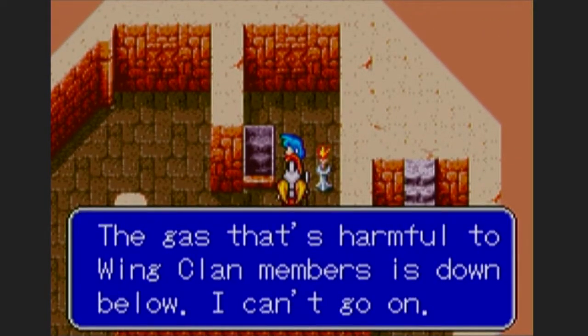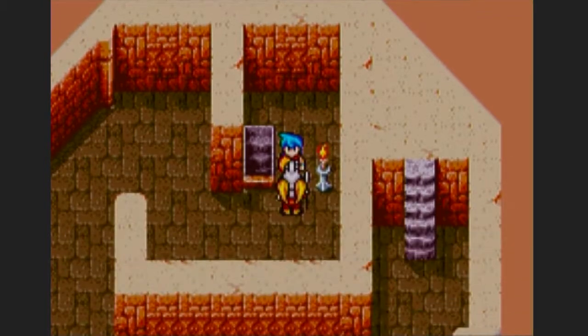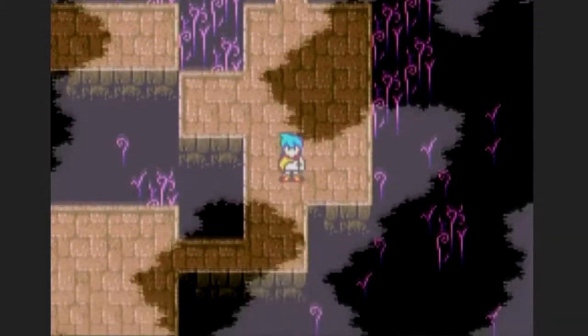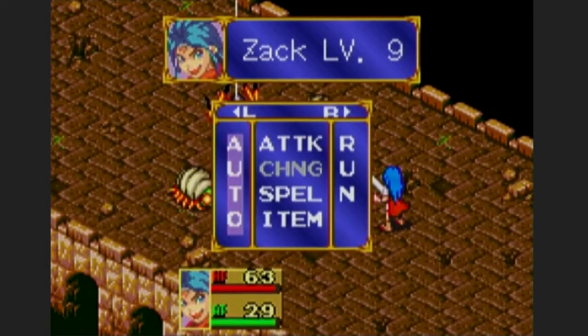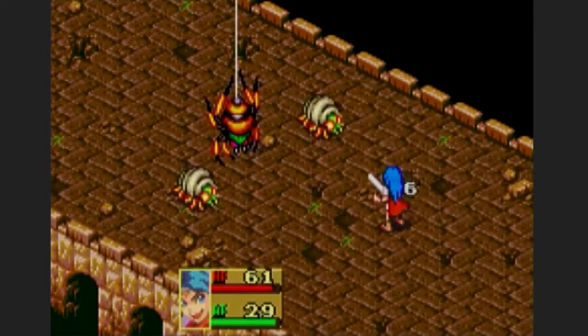The gas is harmful for wing clan members. The wing clan member is down below — they can't go on, so they leave the party. But this gas is not toxic to me because my character is special in a way. Alright, I actually get to level up the main character now.